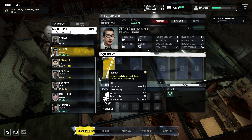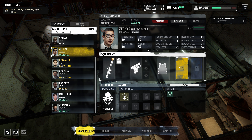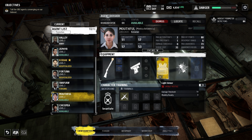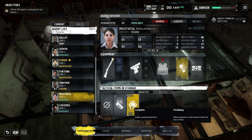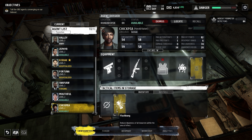Zephyr, equip that, that, and that. Grab yourself a med kit and a grenade. You've got super badass armor — grab a med kit and a flashbang. Let's go with this weapon, and you can grab that and that.